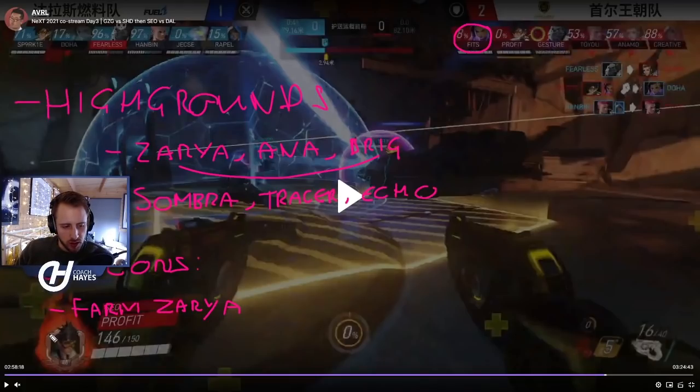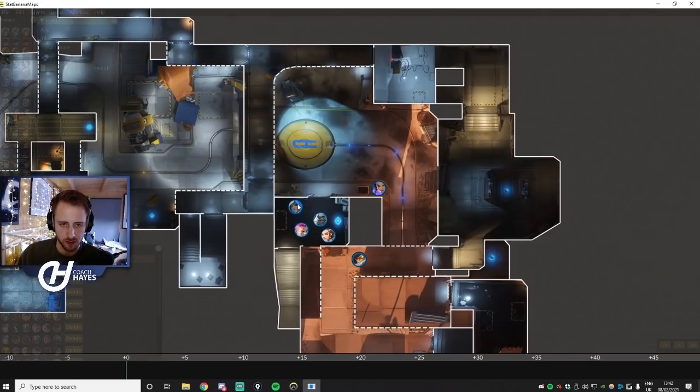The way you farm Zarya energy is Winston dropping in, getting the bubble, and then getting out. Second win condition: farm your primal. Primal is one of your key secondary ultimates for going aggressive into the enemy team. Good synergy between Winston and Zarya is important here — the key thing is Winston is never hard diving, he's mostly dropping down, pressuring, zapping, and then jumping back out with the bubble.